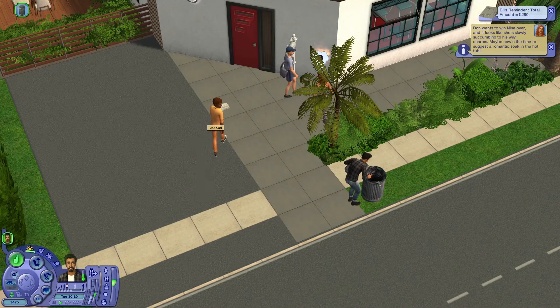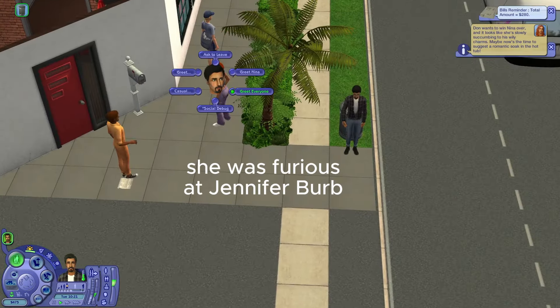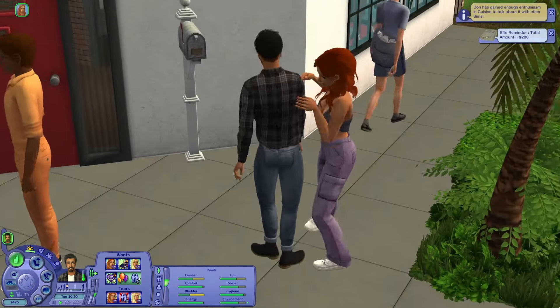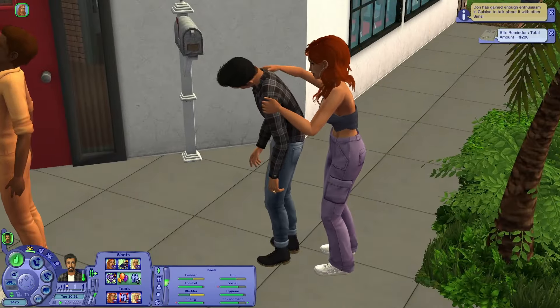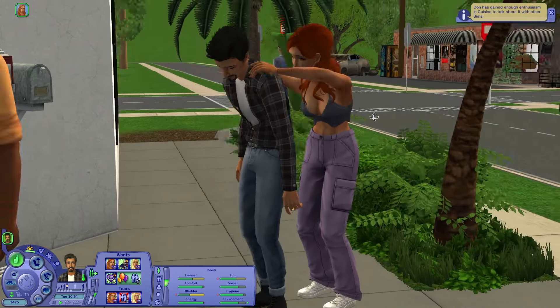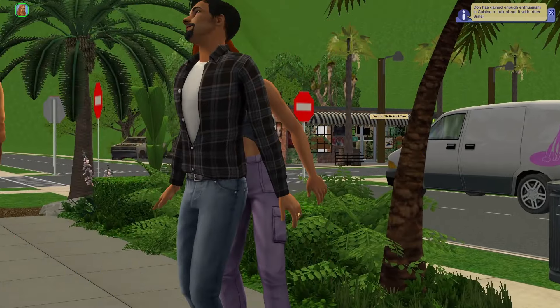Bills just arrived — I literally just loaded. Hello, who's this? Joe Carr. Oh god, who is she angry at? Just meet everyone. She's like 'do you want a back rub, Don?' — immediately she's wooing him. I feel like the only person who can actually get under Don's skin is Nina.